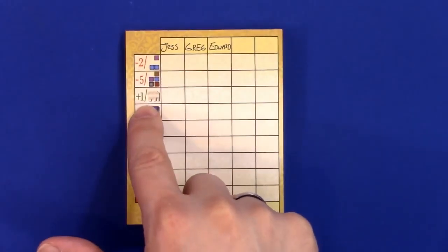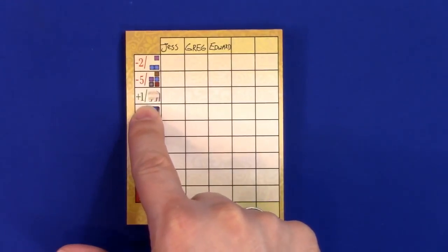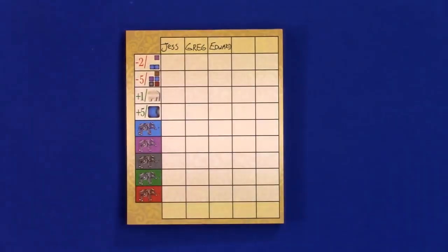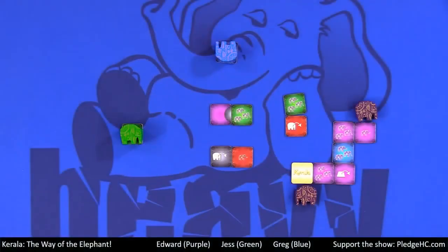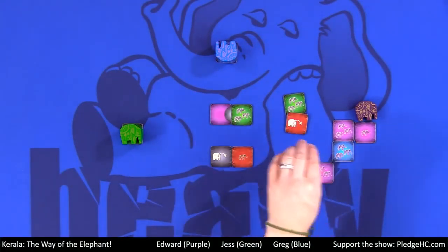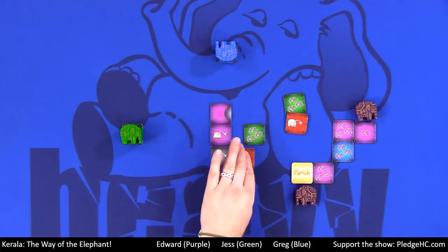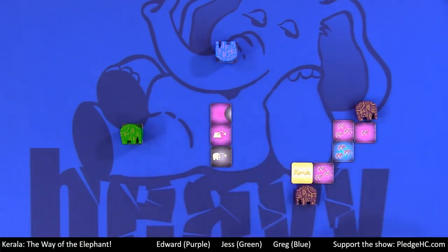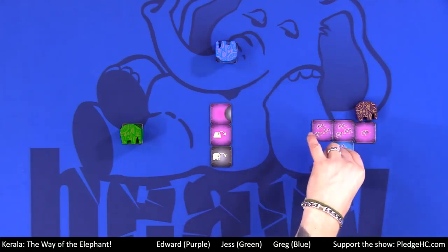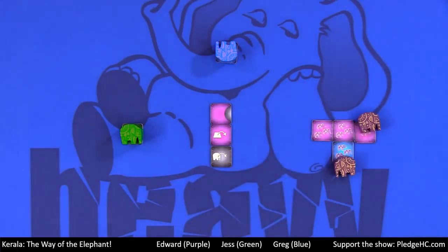For every elephant that hasn't had to pass, you score a point — so zero, one, or two points there. Now let's talk about the three different special tiles. Let me move these out of the way to make it clear. Say I have an elephant there and an elephant there. On your turn when you draft one of the three special tiles...